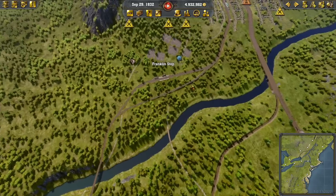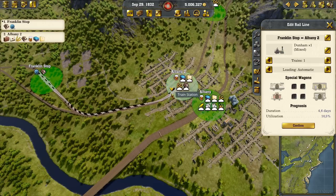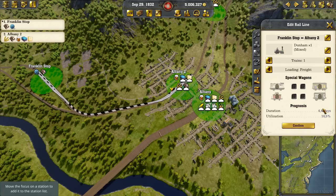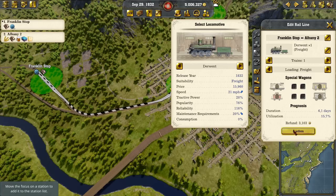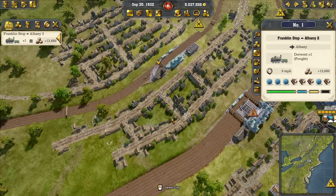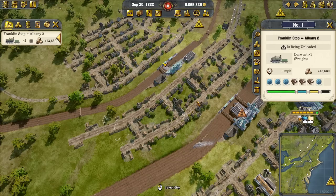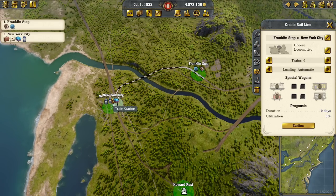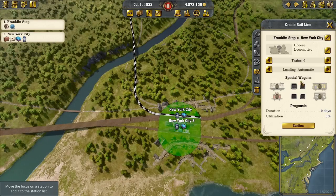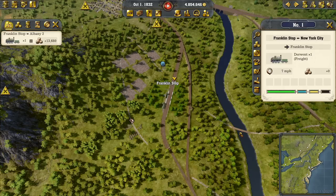Let's set up some more trains. We need to fix the ones that are broken. This one is trying to go to Albany - I would prefer you didn't. Can you just go into there instead? That is much nicer. Freight only - you were mixed, apparently. We don't need you mixed. We would like you as the Derwent. Are you going to stop there still? You're going to try and go here, aren't you? No, you're going to turn around. Are you dropping your stuff off? Isn't he brilliant! Let's set up a quick train from Franklin Stop direct into New York. They are making clothing, they are making cloth, so this will be a much-needed freight only.